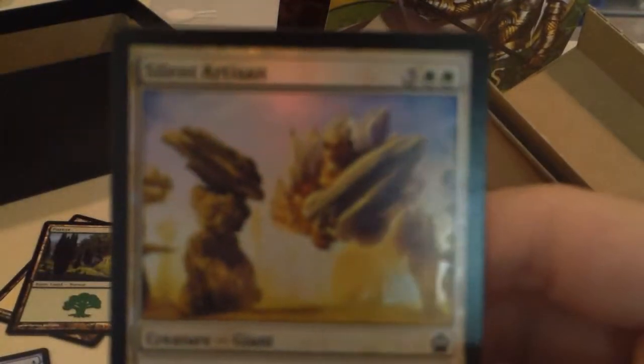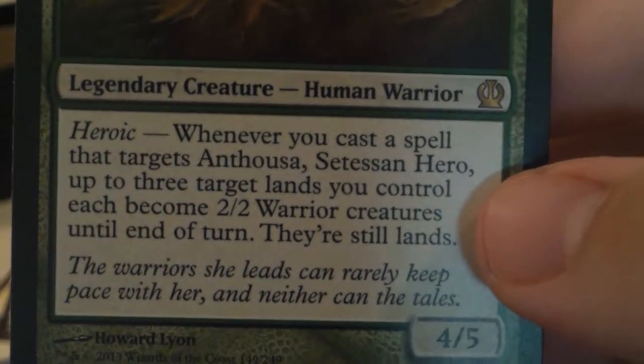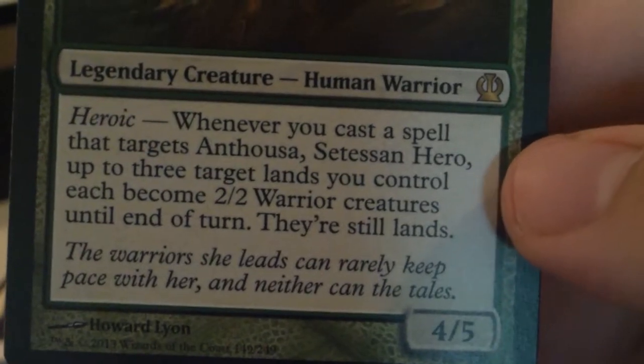We have a golem token and a foil Silent Artisan. Our rare is Anthousa, Setessan Hero — a 4/5 for five. Her heroic ability is: whenever you cast a spell that targets her, up to three target lands you control become 2/2 warrior creatures until end of turn and are still lands. Overall, an okay green card. I already have two copies of her and that makes a third, so not too excited.